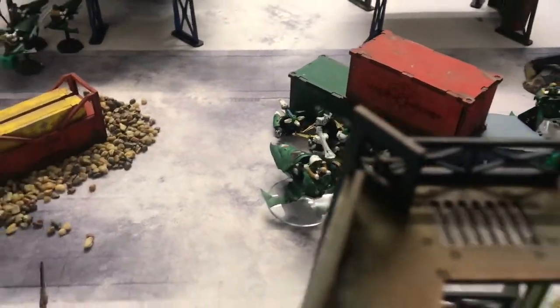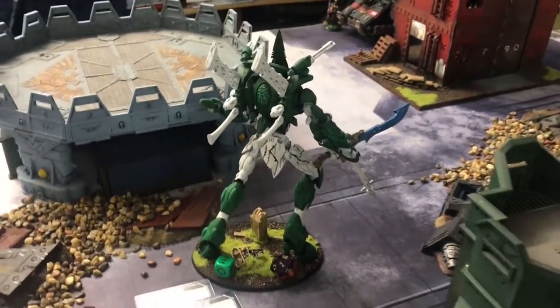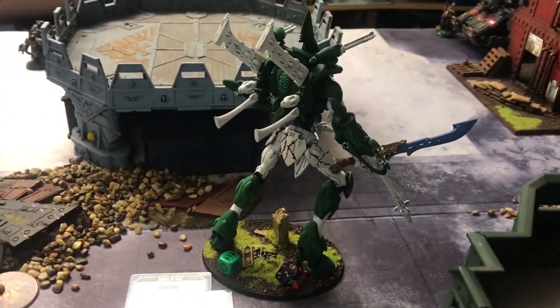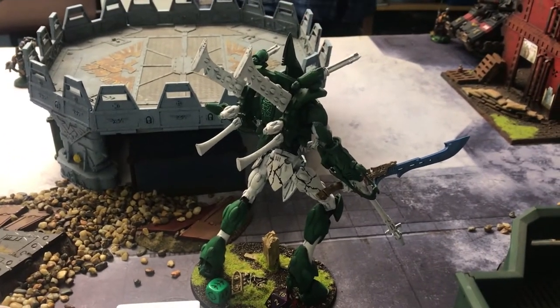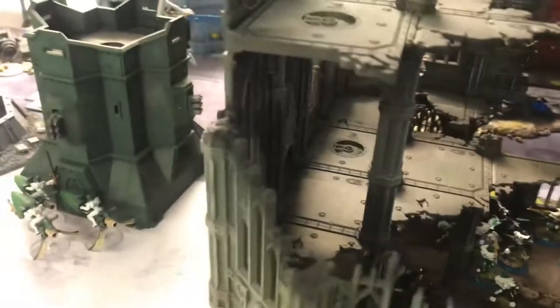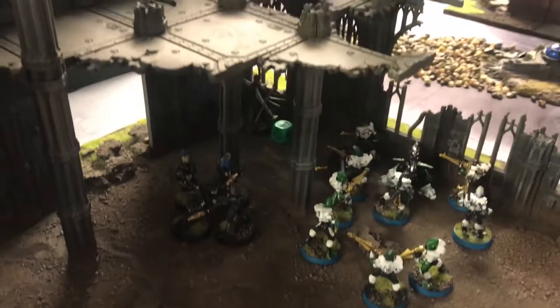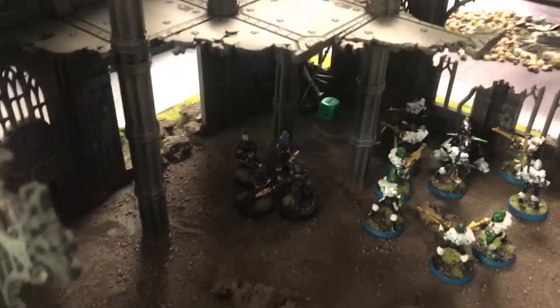The lovely Vipers are moving forward — they're going to die, but might as well get some shots off while I can. This big lad ran round. He did the Tears of Isha and actually got an extra three wounds back, so he's back up to 18. I managed to cast Fortune and Guide using the Farseer who can cast three powers in this game. I did Focus Will from Runes of Fortune — but they've errated it, so it's plus two to your tests.